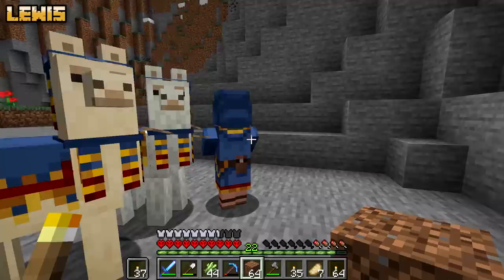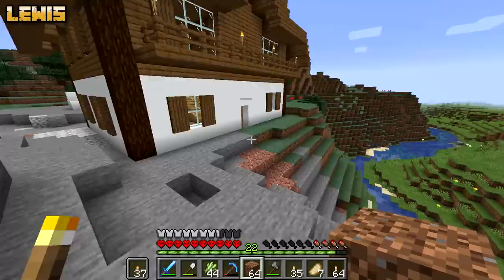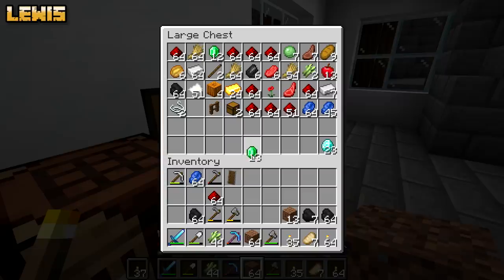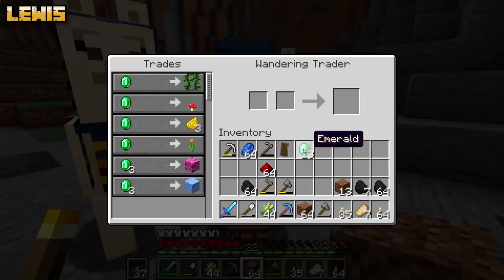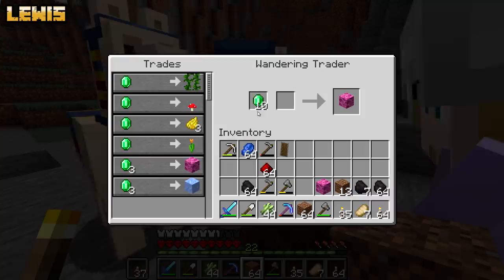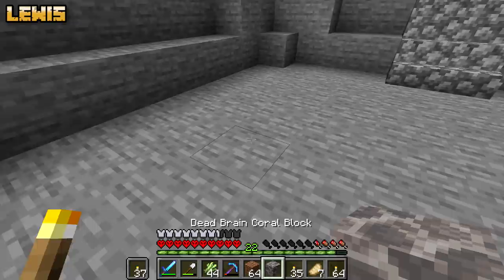We've got a traveling salesman who turned up. I'll put the anvil in the furnace room. Do you want to buy some brain coral? I'm going to buy some brain coral. What the heck is brain coral? Well, we might need it - you never know. What does brain coral not do is the question. I guess it's coral that just looks a little bit like a brain. It's probably not going to exist in a couple of years with global warming. Look - brain coral, check it out.